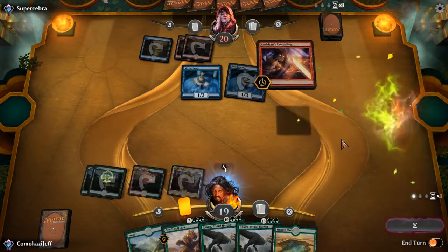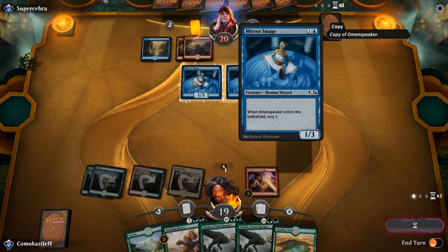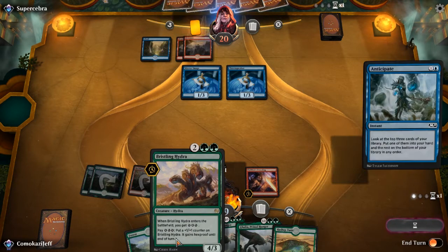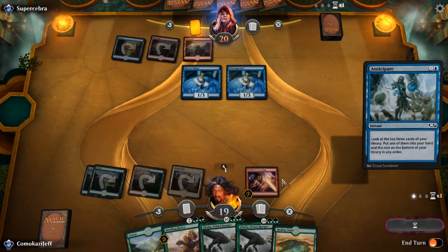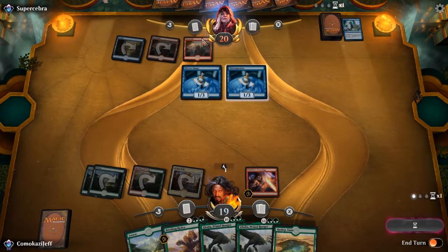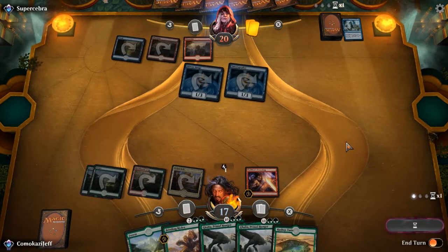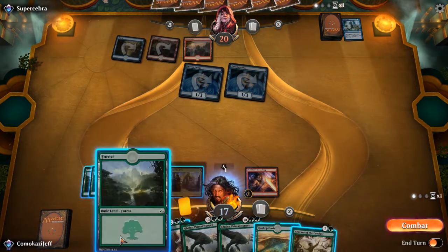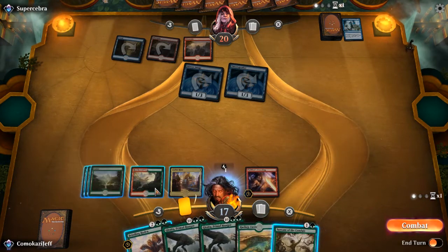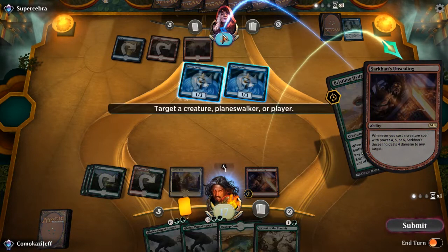I think we are in pretty good shape here playing a little bit slower, because I think the value in our hand is going to be better than what they have as long as they aren't countering our Sarkhan's Unsealing. So we're going to play Sarkhan's Unsealing and pass the turn. Until we find creatures we actually care to kill, we're just going to do all the damage towards them. This is on the cast, so even if we lose our Bristling Hydra to a counter, we're still in great shape. Servant of the Conduit gets us a little closer to our Galta, and we play Bristling Hydra.